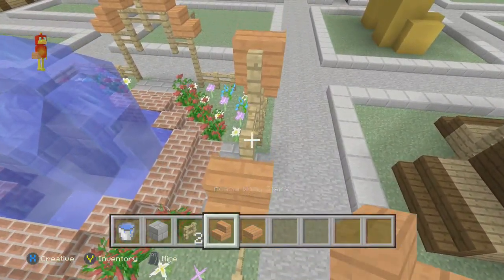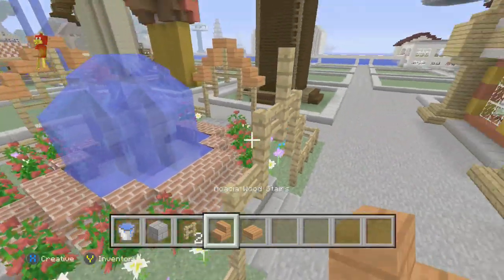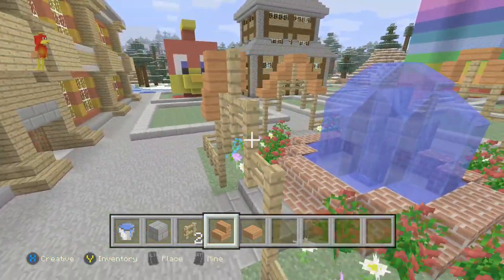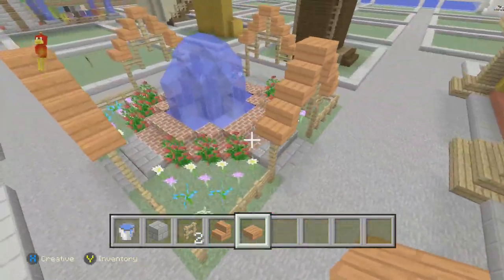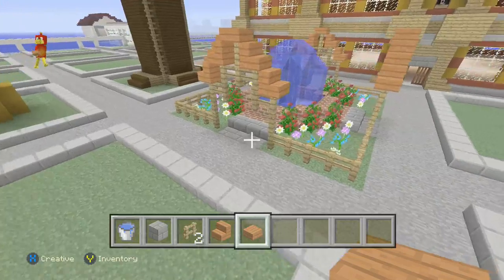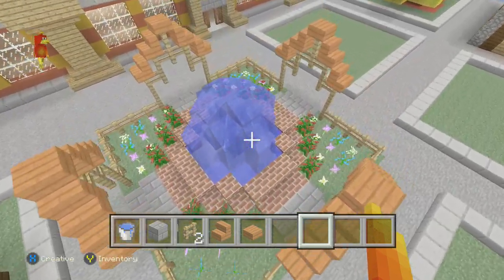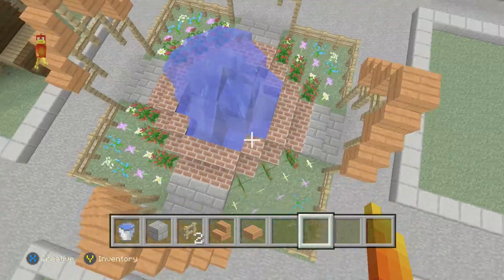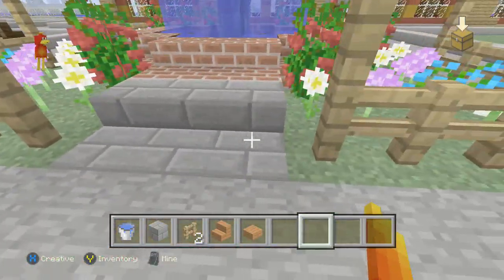Doing these water fountains is my favourite. Look at that — that is pretty good. And there we have it guys: a water fountain garden. There's a water fountain in the middle, bricks and half brick slabs around the sides, and the little steps with the stone brick stairs, slabs and blocks.